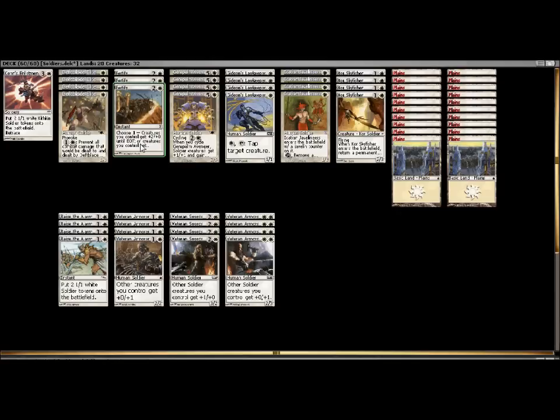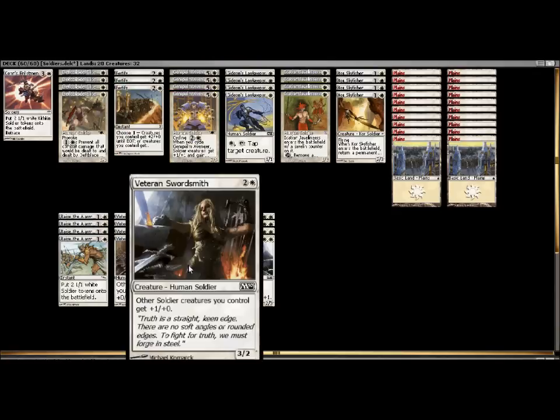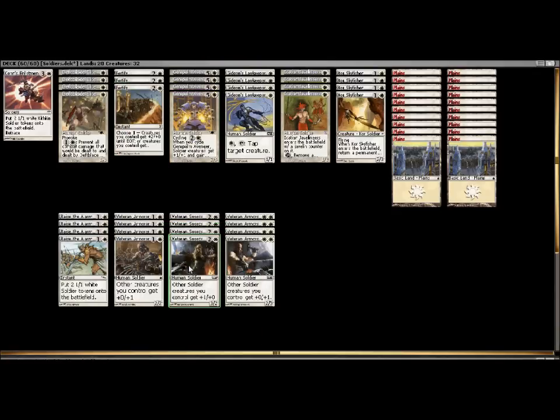That being said, if I did decide to remove some of the Raise the Alarms, I think you would have to leave Sen's Enlistment in as an option for additional token generation. We had 3 options for the 3 converted mana cost — Fortify, the Gem Palm Avenger, and the Swordsmith. Adding in the Knight is going to increase your mana curve, which can be a little troublesome. After playing, I'm thinking I don't want to add any more than 3 Knights. Any more than 3 is going to be too mana intensive, and we would also have to up our land count to at least 21. More times you were stuck at about 3 mana, though there are times where you do get land flood.